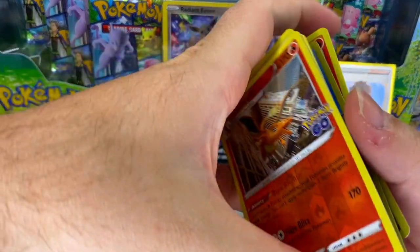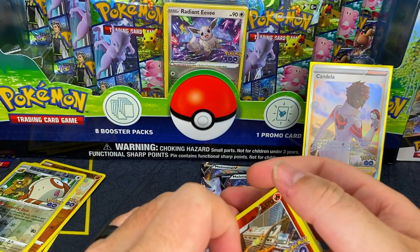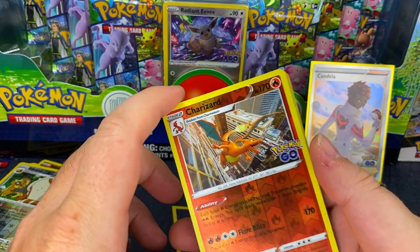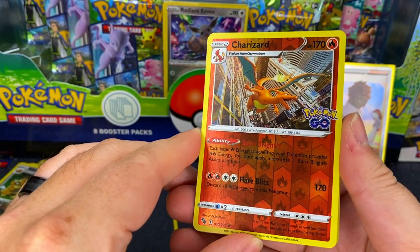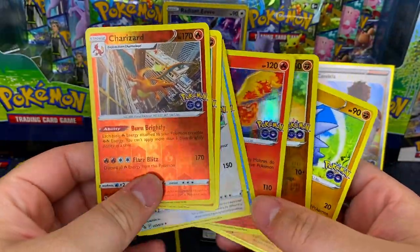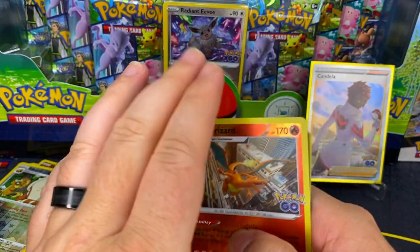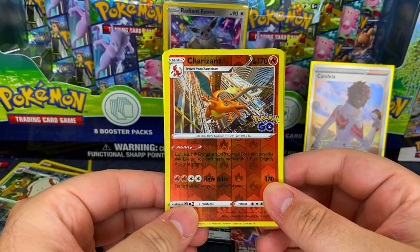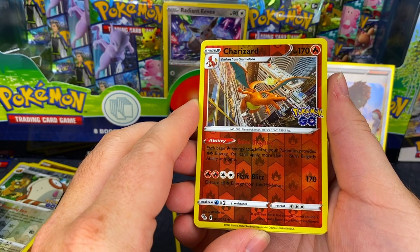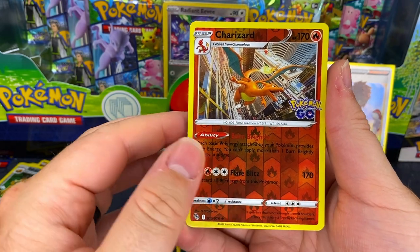The Team Valor box wasn't too crazy, but we got some other stuff to open — in the background you can see the Radiant Eevee premium collection, that'll be really fun. I'm looking forward to this set. Mostly just want the Tyranitar and the three Radiant cards — those will probably be my biggest ones. Appreciate you guys. I know the videos haven't been coming out regularly and some of what you see was recorded months ago, so if there's some weird things in the timeline that's why. Until next time, hope you have a good one!